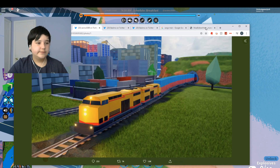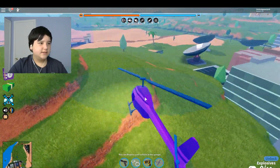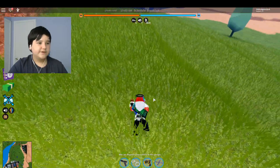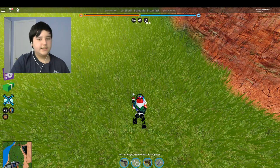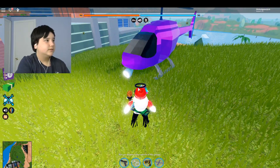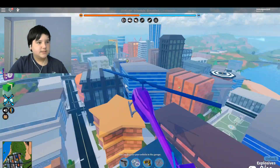Another thing I've noticed in my game is that the grass looks very different — it's lighter and really noticeably changed. I think it might be a Roblox update. You still get the same FPS — I'm getting 140 right now, and I normally get around 200, but that's because of all the city area loading in.